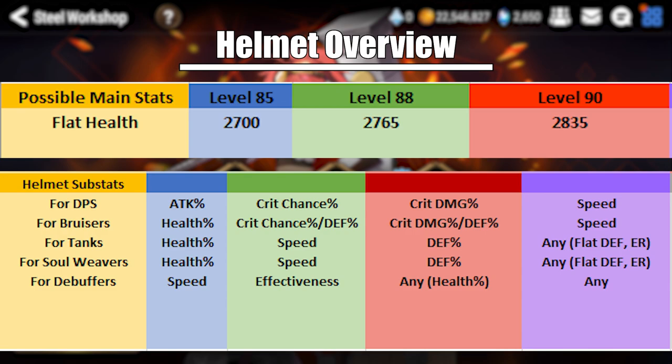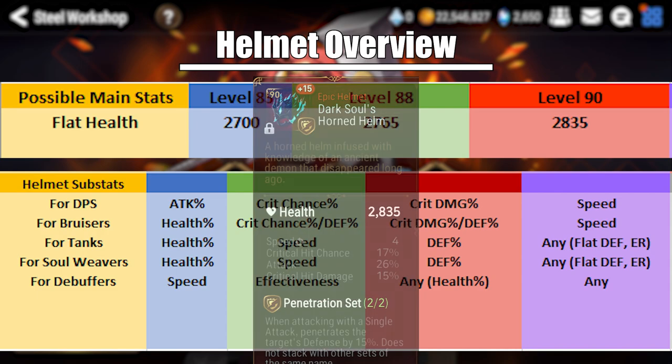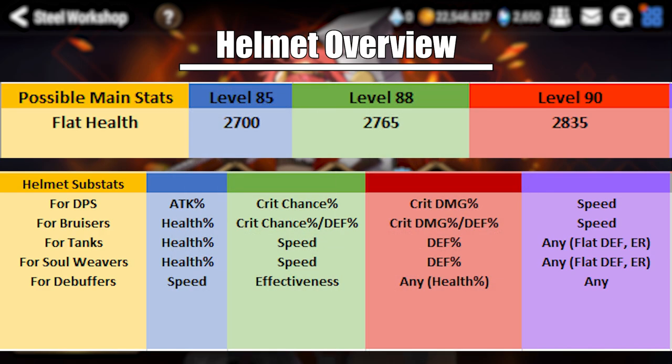The second piece is the helmet. All helmets have the main stat of flat health: a max level 85 helmet has 2700 flat health, 88 has 2765, and level 90 has 2835 flat health. Helmets cannot have flat health as a substat, and otherwise have no real restrictions on substats, making them incredibly flexible. It's usually a good idea to use your helmet slot to fill in the gaps in your character's current build. For a glass cannon DPS, attack percentage, speed, critical hit chance, and critical hit damage are the best four substats.